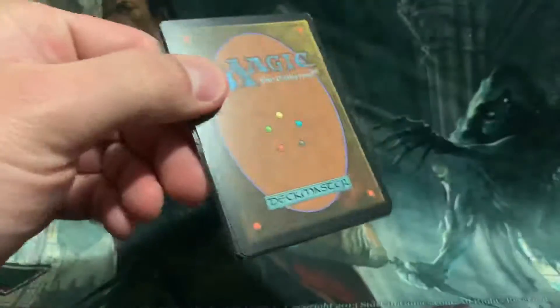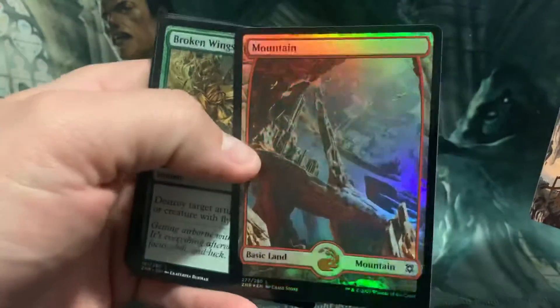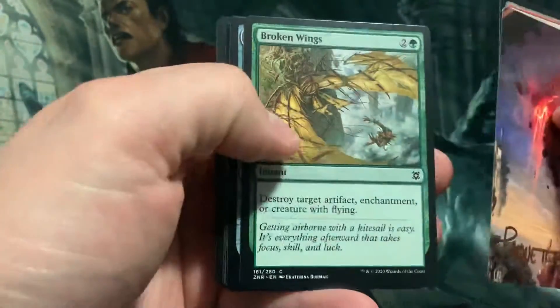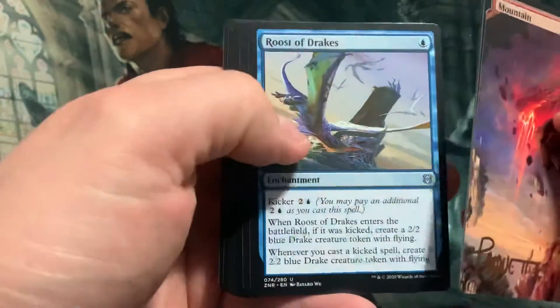Two packs left. Heart card. Foil Mountain — ooh, nice, very shiny. Broken Wings. Fight Sail. Utility Knife. Adventure Awaits.